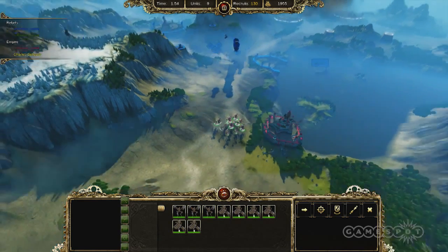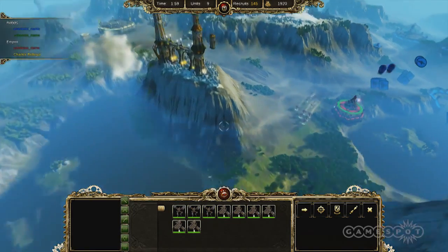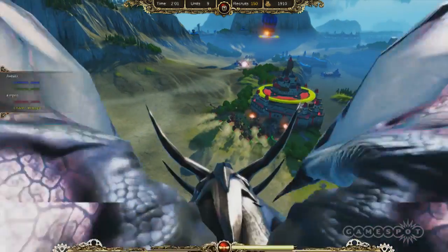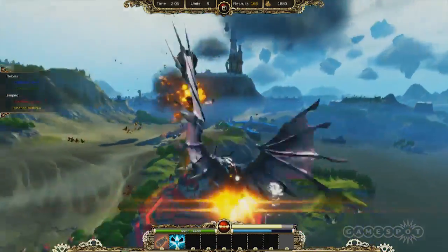As you can see, they're already mobilizing here and I really have to start creating some more units. So right now I'm going to enter the Dragon mode, fly in and nuke the enemy balloons.